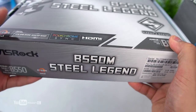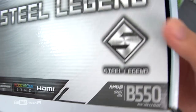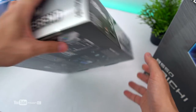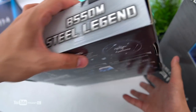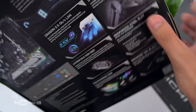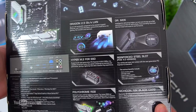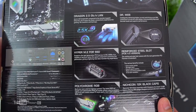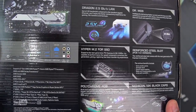RGB ni ASRock — sa gilid meron ASRock logo, sa top Steel Legend, Ryzen. Sa likod, Doctor MOS — 50 amps din na continuous current, yung power stage or power delivery ng VRM. Let's do the unboxing — the B550M Steel Legend. Same lang kanina nakita nyo sa Taichi, hindi ko na ulitin. Malaboard and quick installation guide ni Steel Legend.